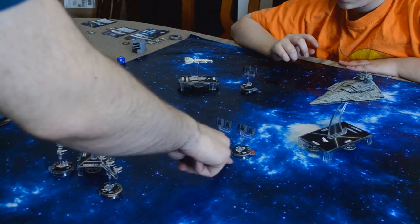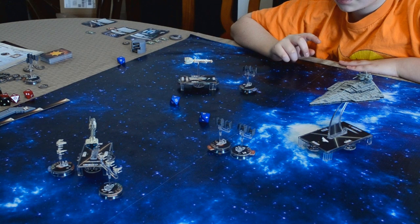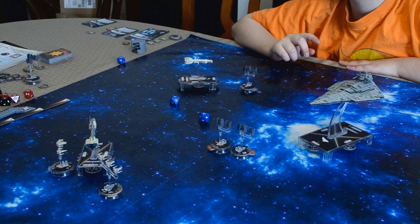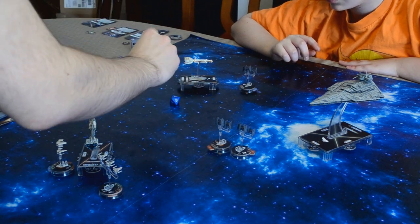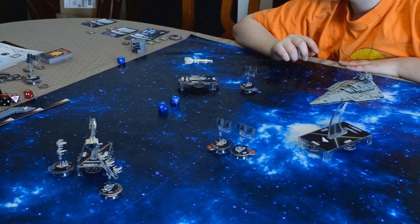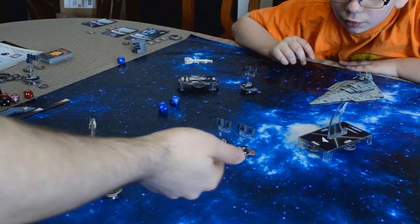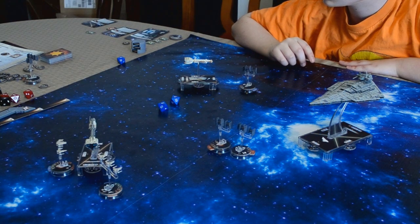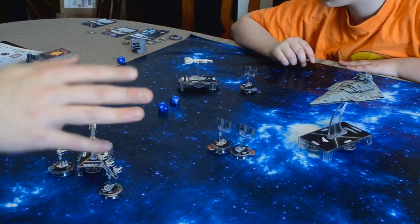I'm going to go ahead and use Concentrate Fire dial on this guy here. I get an extra die. This is an accuracy, so I'm going to leave it — not that it matters. So it's a critical. No criticals — criticals don't have any effect on squadrons. I wonder if I can spend a token on top of that. I don't know if you can spend a dial and a token on the same turn. I'll hold on to my Concentrate Fire token for now.